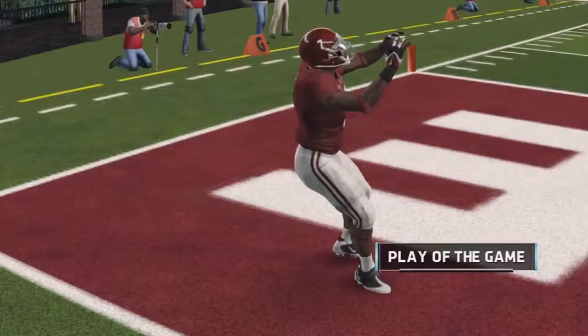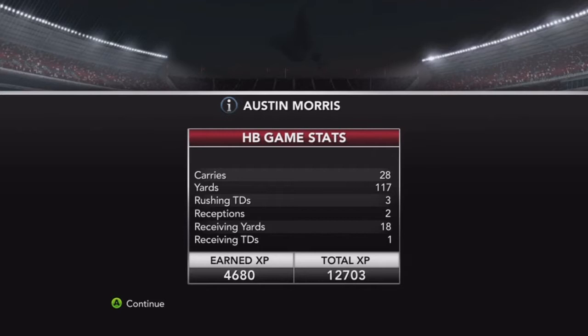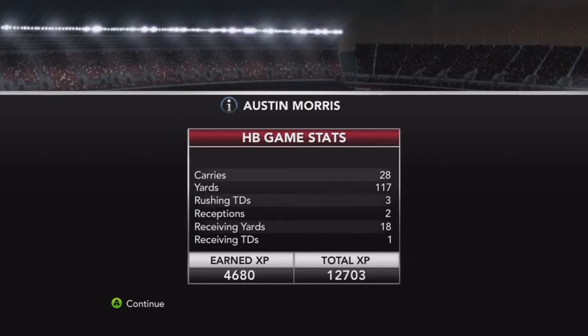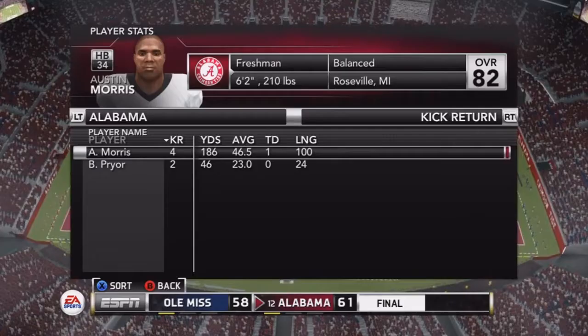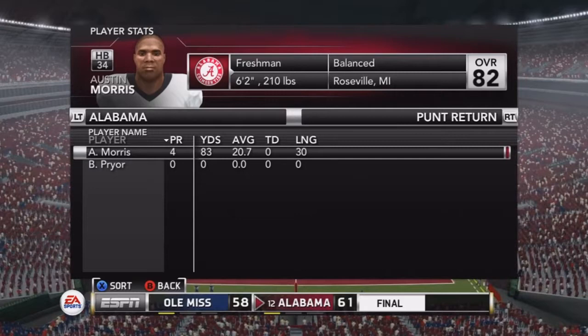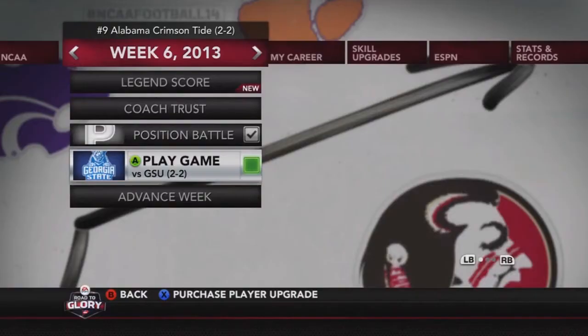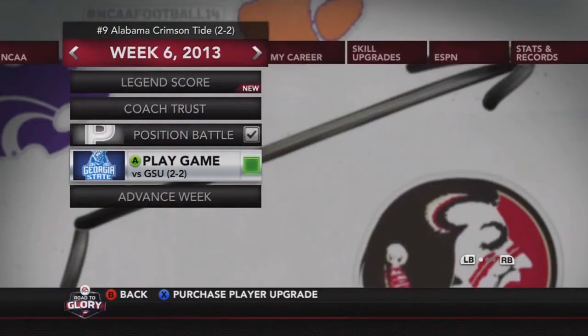What a finish — couldn't believe they went to overtime but hey, they got the win. Austin Morris in his first start: 28 carries, 117 yards, three rushing touchdowns, two catches for 18 yards and a receiving touchdown. Four kick returns for 186 yards — a 46.5-yard average — including that big 100-yard touchdown. Four punt returns for 83 yards, a 20.7 average. Flo mentions he won't be uploading Monday or Tuesday due to football camp, but next week Alabama faces Georgia State.